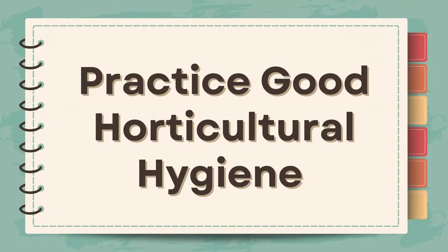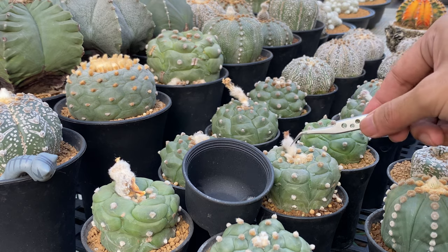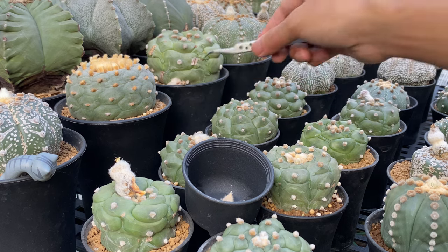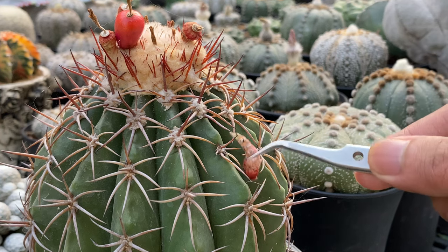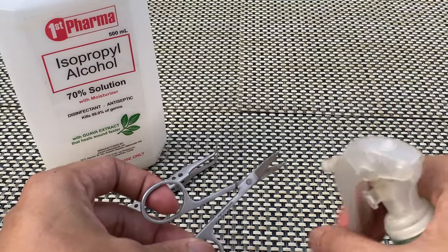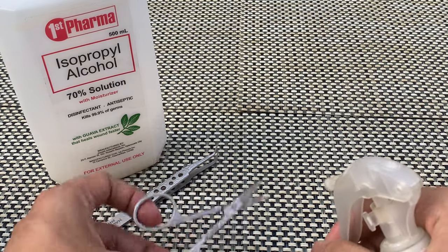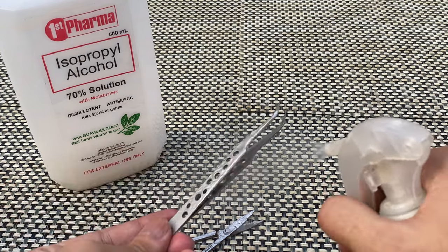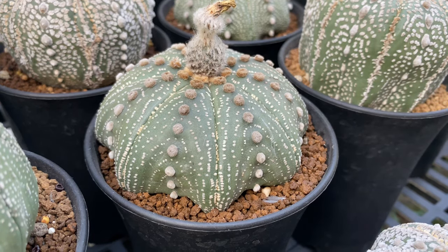Tip number six: practice good horticultural hygiene. Regularly prune dead or diseased parts of your cacti. Remove spent flowers or any other plant debris from the growing area. You can use tweezers for hard-to-reach areas of your cactus — this helps reduce the risk of fungal diseases and eliminates hiding places for pests. Clean and sterilize gardening tools, pots, and containers before using them to prevent the transmission of diseases and pests from one cactus to another. Disinfect tools with a solution of bleach or rubbing alcohol. Also, keep the pots and growing area clean and free of weeds, as weeds can harbor pests and diseases.